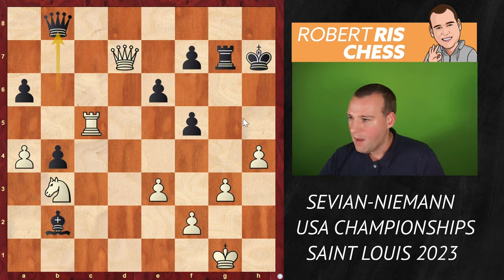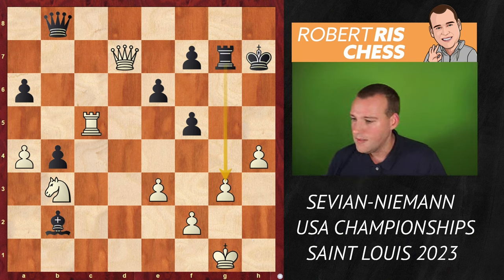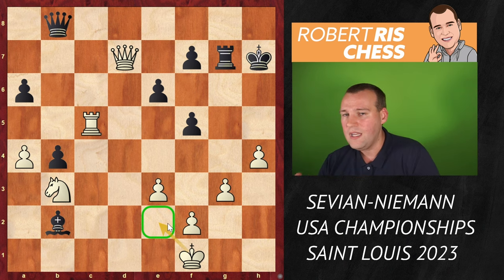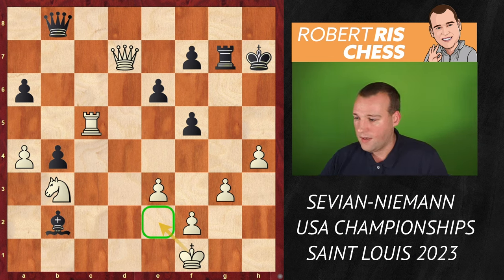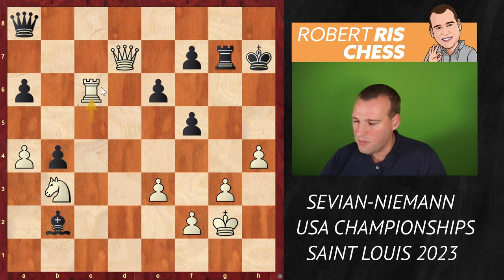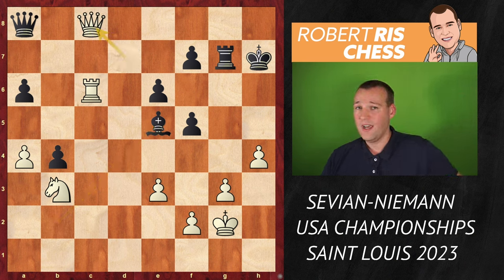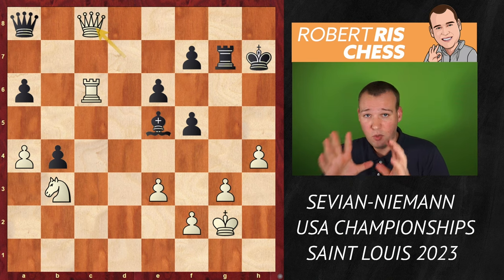Queen B8 played — there are possible ideas to go for rook takes G3, hoping for some counterplay against the king. If you run away with the king to the center, the king is most safely placed on E1 because all these sacrifices on G3 are not dangerous at all. But king G2 was played. Now queen A8 check again, and the rook went to C6. It looks maybe a little strange to place your rook in a pin yourself. Bishop E5 played, and now queen C8.